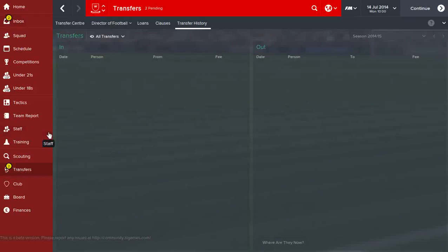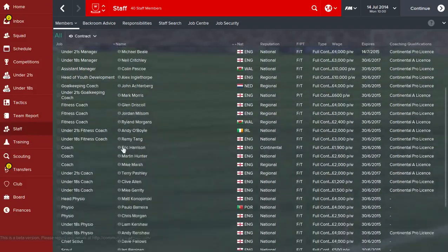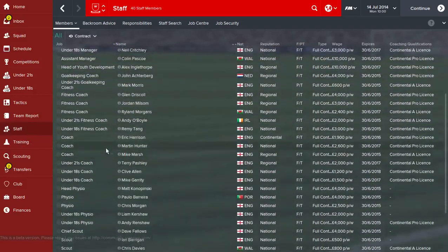Next up we're going to take a look at coaching. Hopefully this shouldn't take too long because in my opinion it's fairly straightforward once you've had a quick look at it. When you first start a new game or join a new club, one of the first things you want to do is take a look at your staff, and on this page you get to see all your coaches, scouts, and everything.